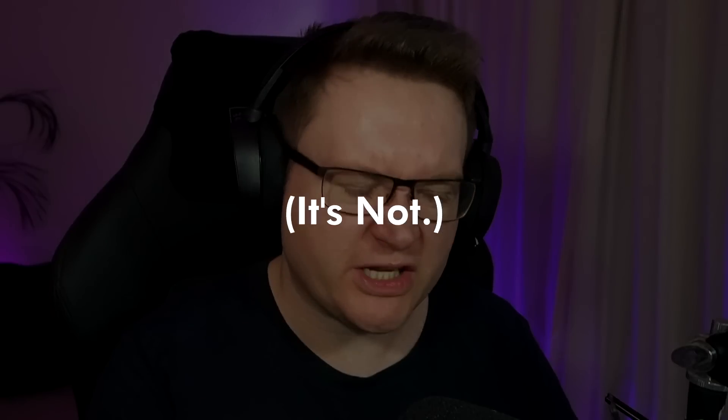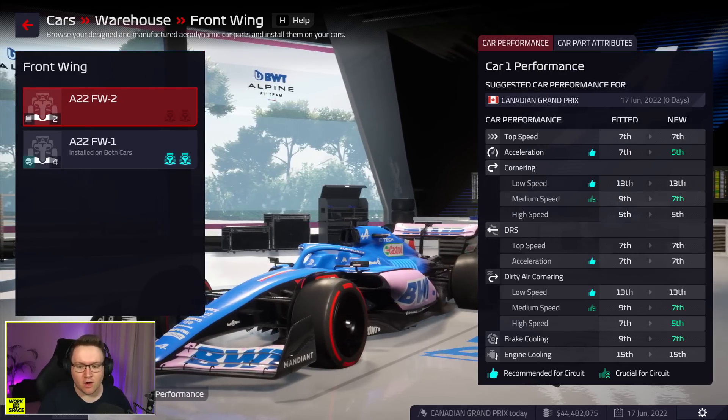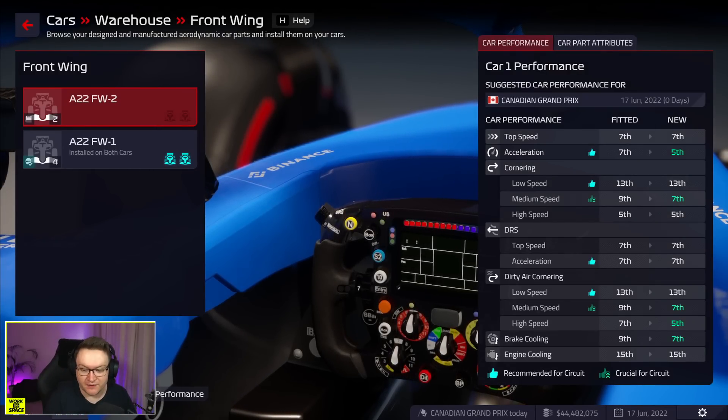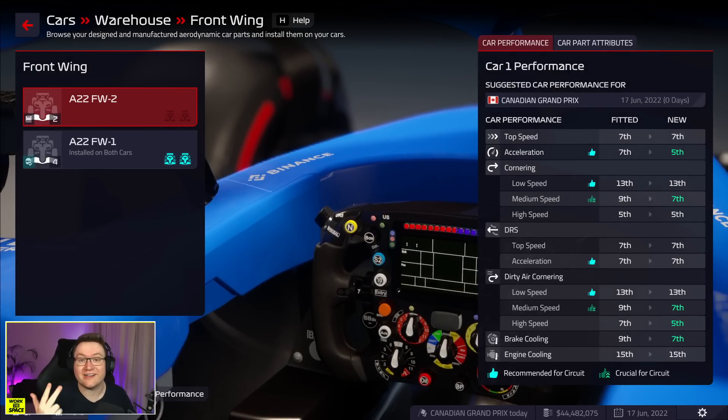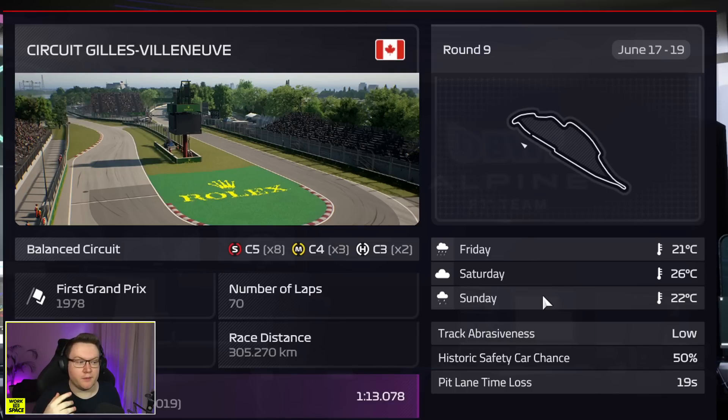Welcome back to Alpine. Today we are in Canada for the Canadian Grand Prix — race number eight of the season, or actually nine, I'm pretty sure. We have a new upgrade: a front wing has arrived. Look at this performance increase — acceleration gains, medium speed cornering gains, some high speed cornering gains in dirty air, and also some improvements to our brake cooling. One minor issue: it's going to rain on race day, so it could all go horribly wrong.